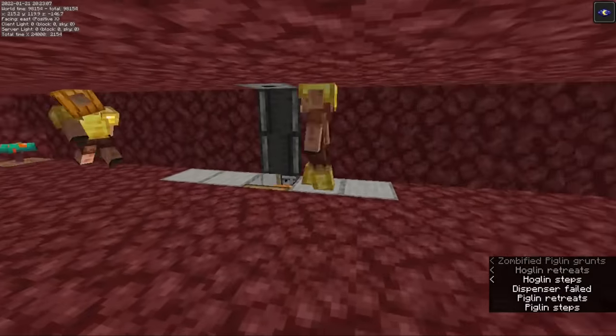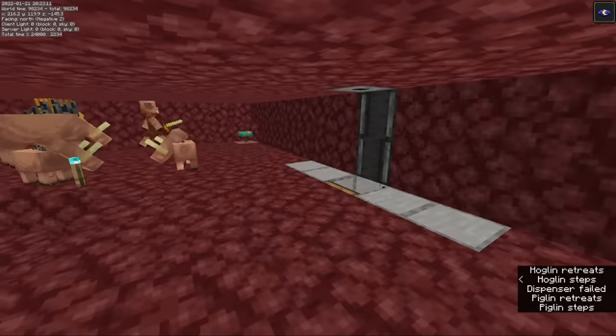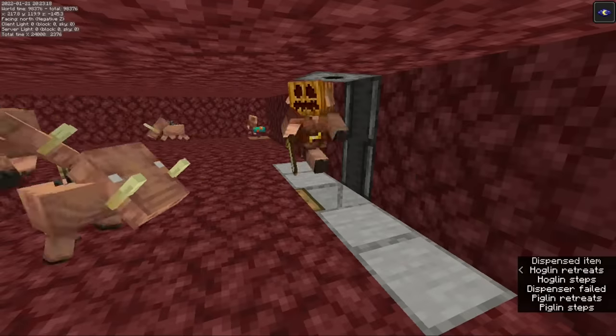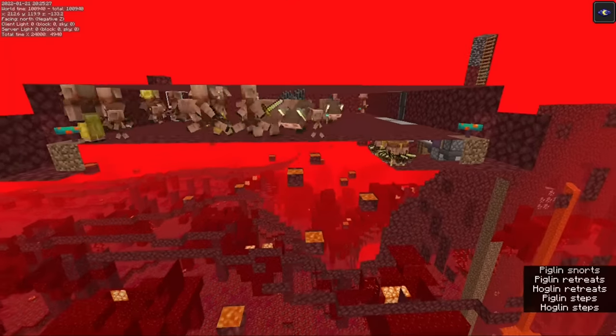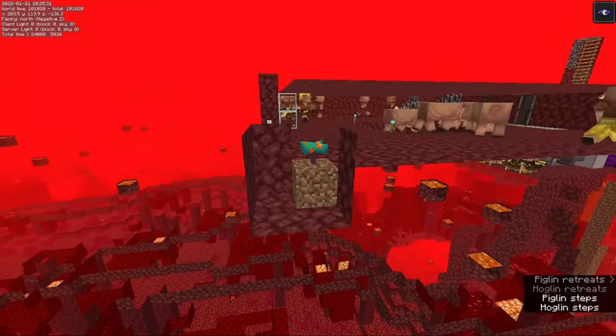The overall effect is that the piglins will tend to run along the wall on the opposite side of the room. This takes them to a dispenser that puts a carved pumpkin on their head before dropping them into a trap. Baby piglins aren't tall enough for the dispenser to reach them, so they'll despawn if they happen to drop into the trap. Most of them will run into slots in the corners instead, and this causes them to despawn due to distance from the player.